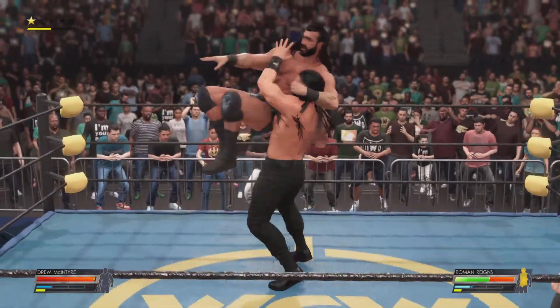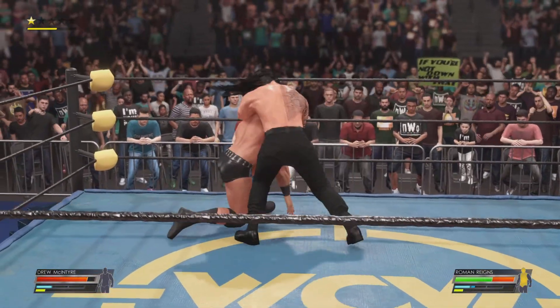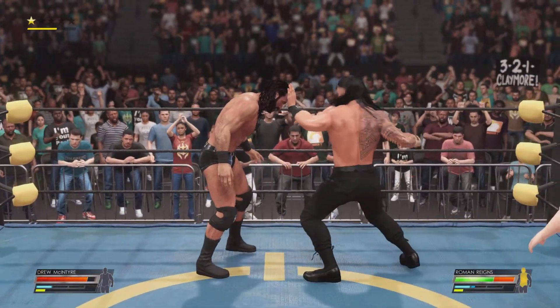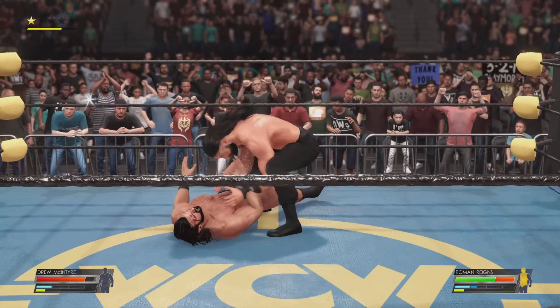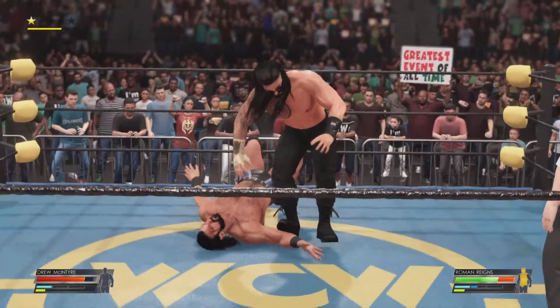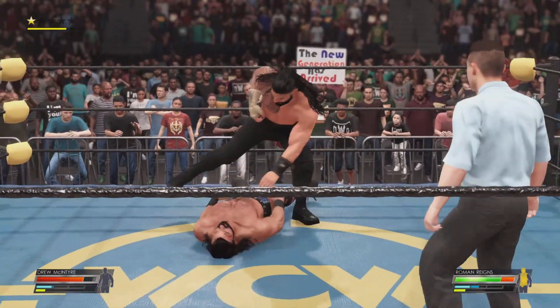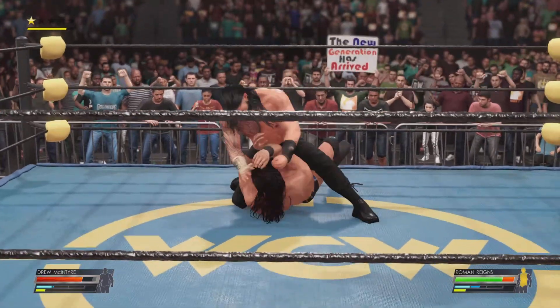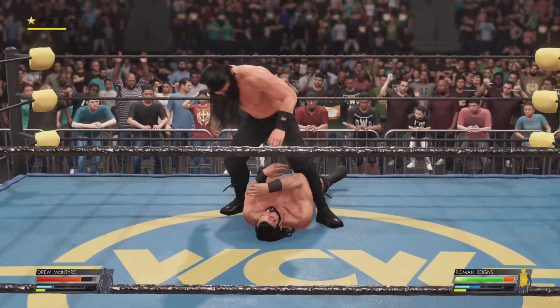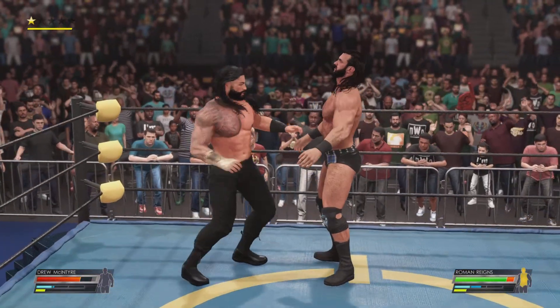Back suplex — driven down. Catches a punch. Drew McIntyre is bleeding profusely now. An endless trampling — the big dog is unleashed. This is exactly what we talked about earlier: he's wearing down Drew's base, and that may weaken the Claymore.